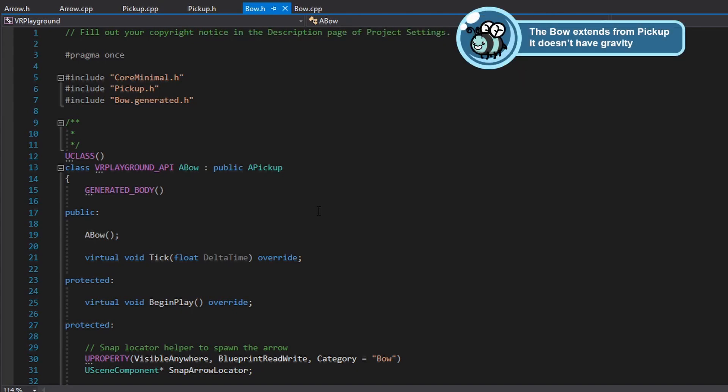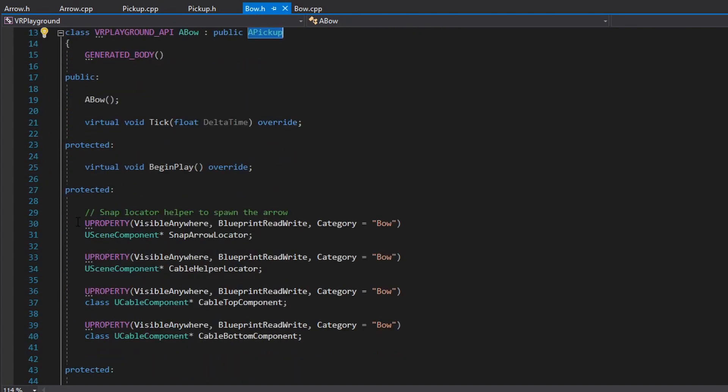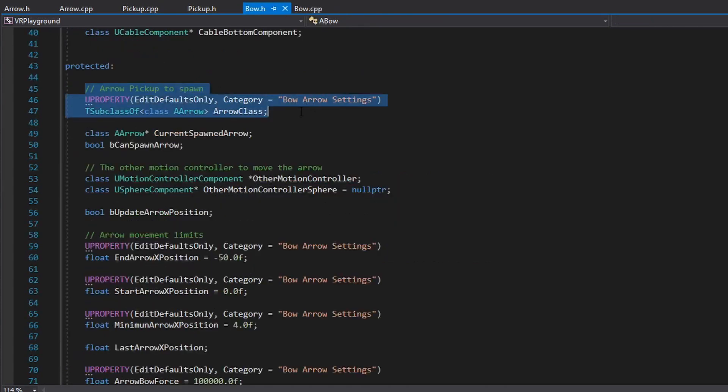The bow code is a bit more complicated. It extends from the pickup because in this case I want to take advantage of the pickup code — drop and pickup slots. I have extra components: the snap arrow locator, which I will use when I spawn an arrow; two cable components, one at the top and one at the bottom; and a cable helper locator, which will help me move both cables top and bottom at the same time with a hand controller. All of these scene components are attached to the base. Next, I get the reference to a blueprint class arrow to spawn, and I keep the current spawned arrow as a reference. I also keep a boolean to check if I can spawn an arrow or not.